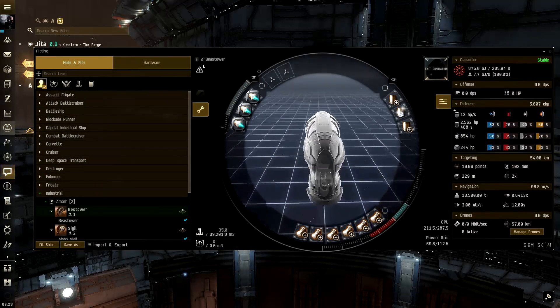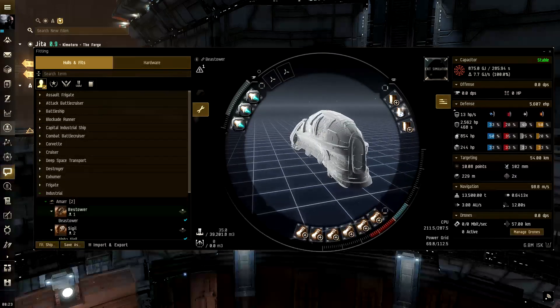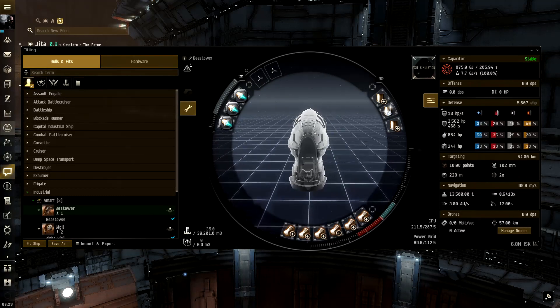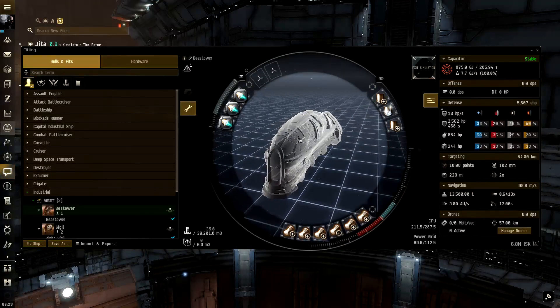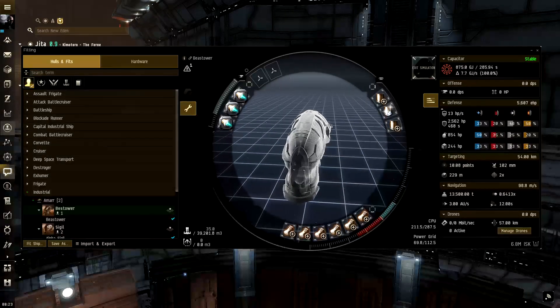Now onto the fit. The Bestower is really straightforward — it's strictly made to haul very large or lots of inexpensive cargo. I'm talking things like Tritanium, which is very large and heavy, a lot of meta modules, stuff that's very bulky that you need to move to manufacture or sell at the main trade hub.